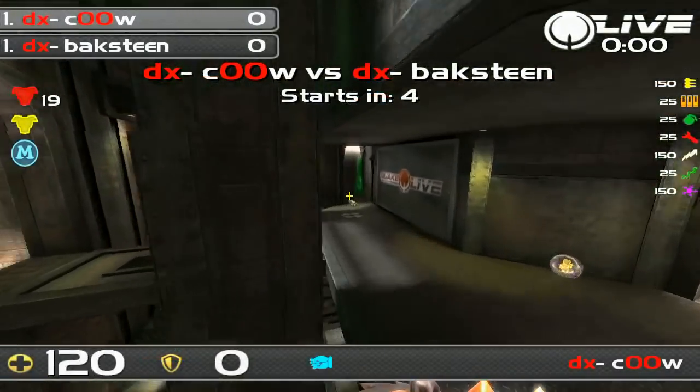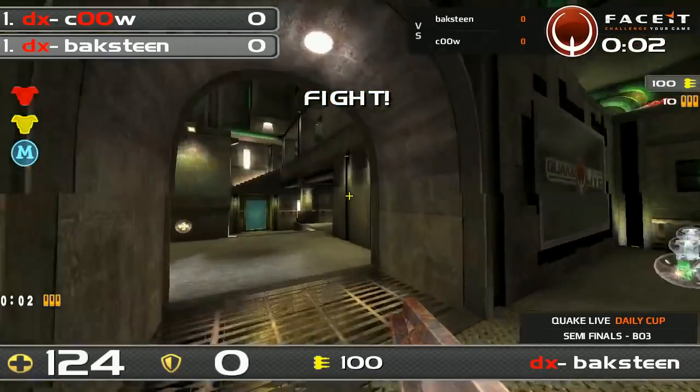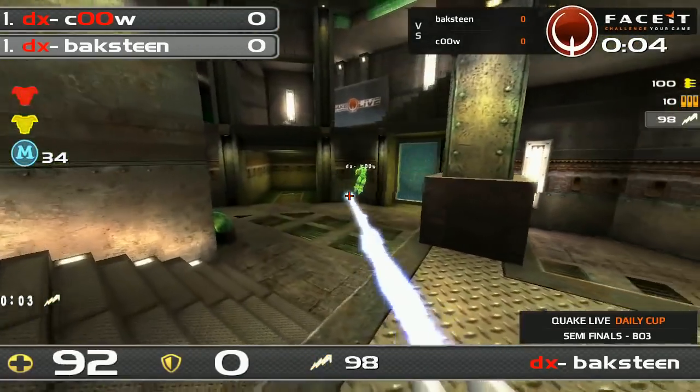We're ready. Silence is coming up first, and we haven't seen Silence today. This is cowl versus bachstein, map number one. I'm going to click the button and bachstein is going to be player number one.